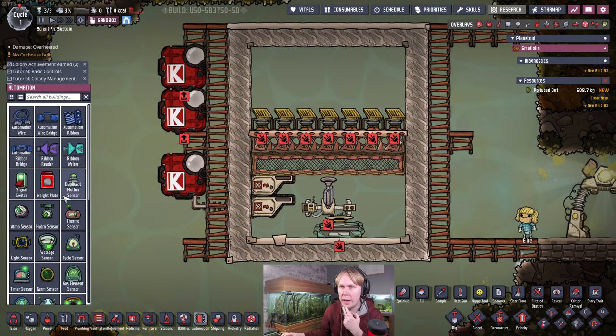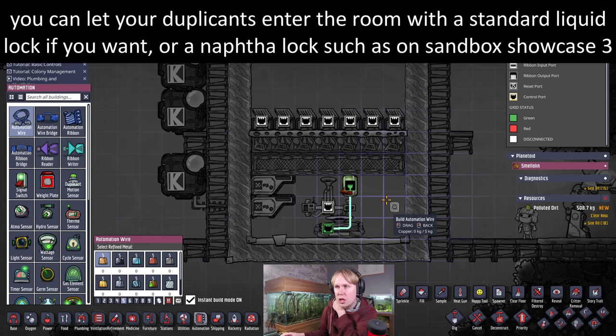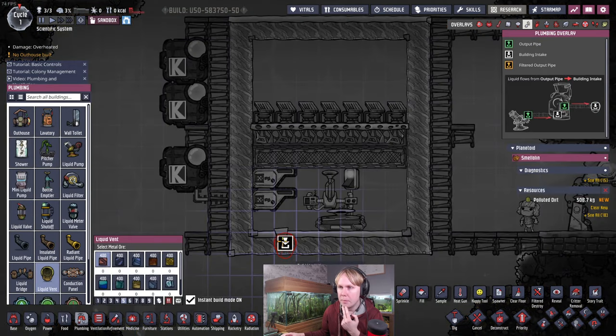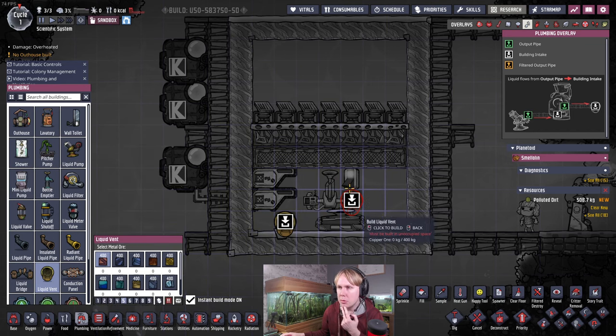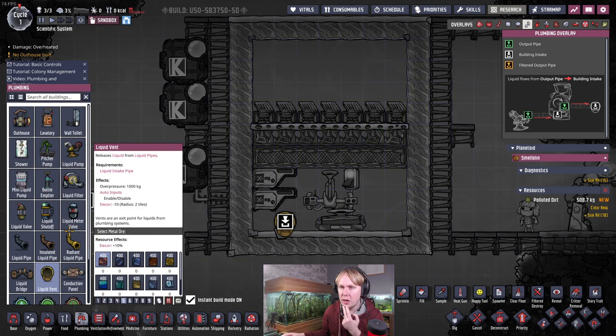I'll put a little switch in here so we can turn the sublimation station on and off without breaking open into the chamber. Also, because this setup can handle up to 700 grams per second of polluted oxygen, we can put in a little liquid vent and dump some polluted water in here to off-gas occasionally — if we keep the room pressure low enough — and get up to the full 700 grams per second throughput.